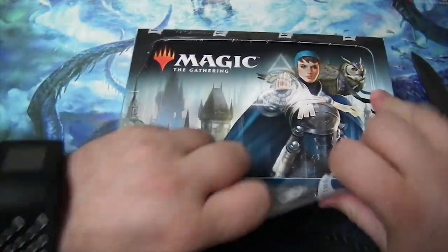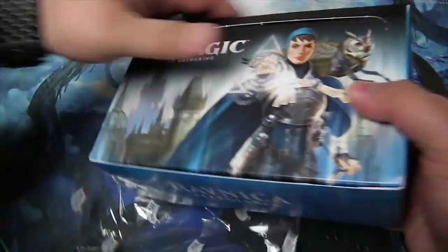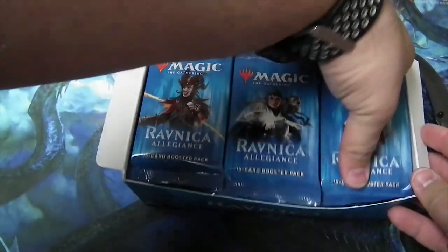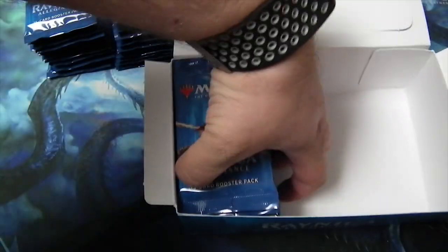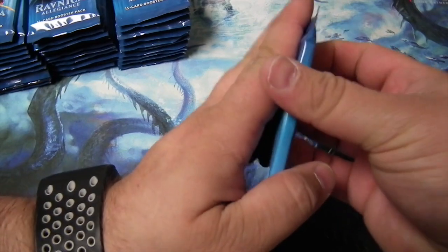I've been pretty lucky the last couple of months to be able to provide a couple of boxes myself for the channel, because I know you guys love these openings. And with the new trailer out for War of the Spark, I know everyone's excited to see what that brings. So in anticipation of that, I'm going to open a box of Allegiance and see if we can get any chase cards out of it. Without further ado, let's begin.